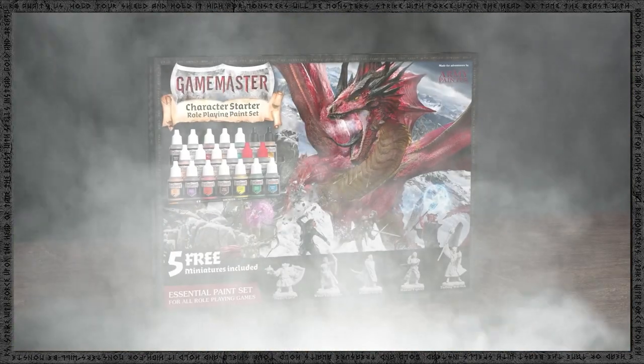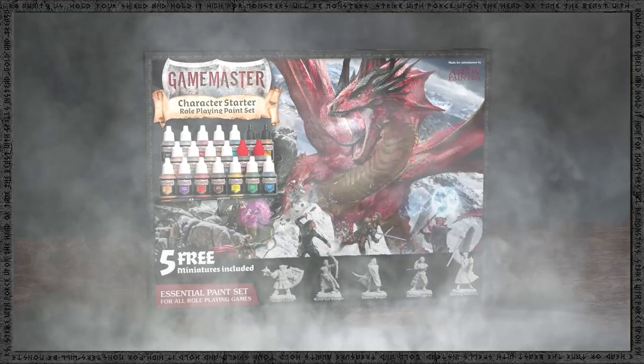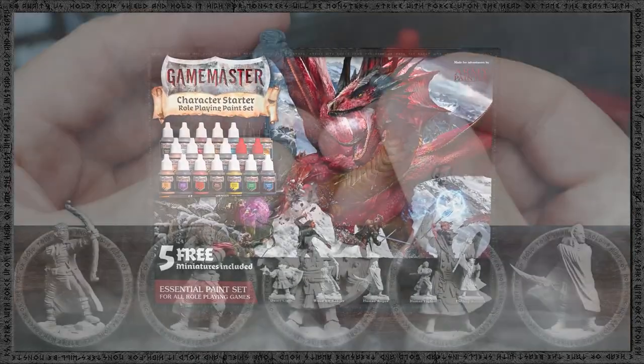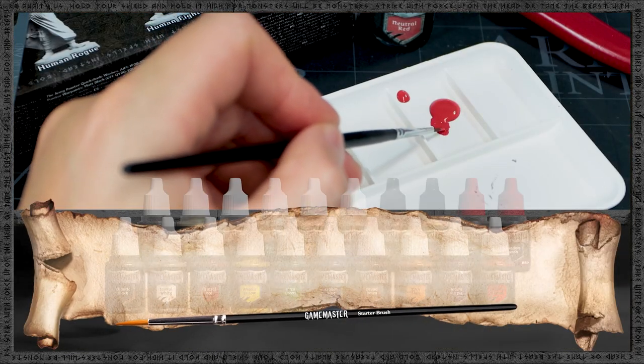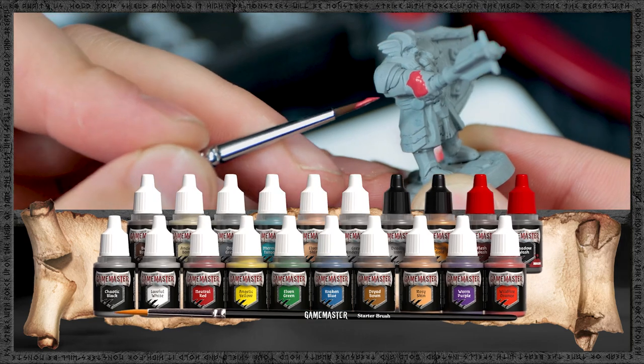The Game Master Character Paint Set has everything you need to begin your own tabletop role-playing game, featuring 5 highly detailed snap-fit miniatures, a paintbrush, and 20 of the most essential colors to paint your miniatures with.